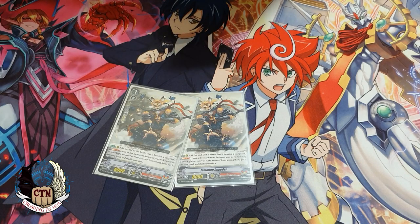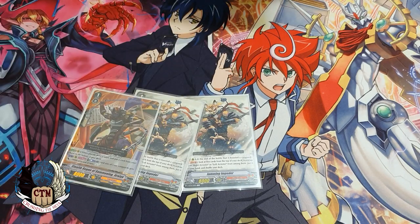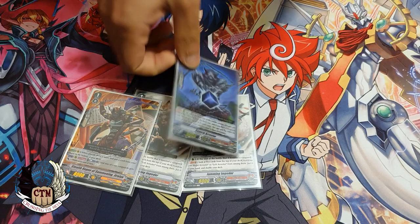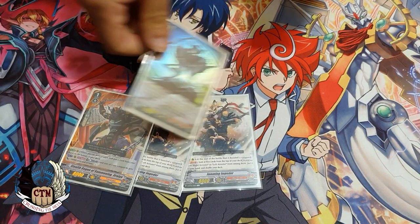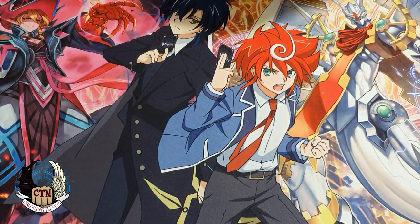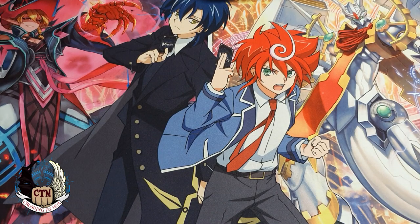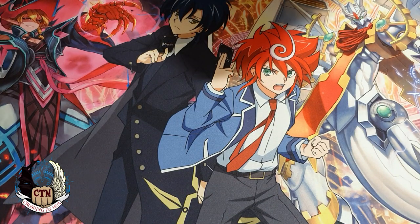Another consistency option: take out one fox, put a fourth copy of center arrester in the deck so you always have him behind your vanguard in the early game, and then add two or three copies of the grade researcher. I didn't really find myself needing the grade researcher though — you still have an okay draw power engine and Excel 2 which draws you cards like crazy, so it's pretty much up to you.